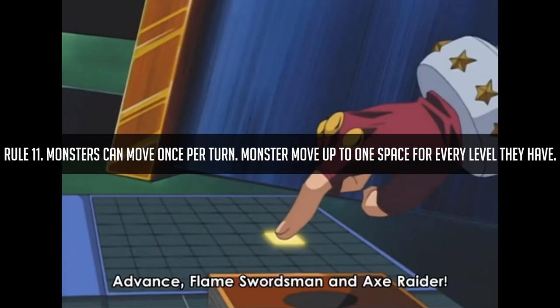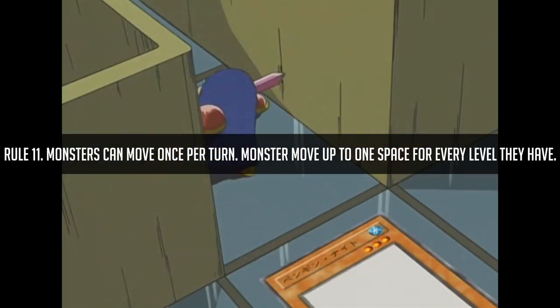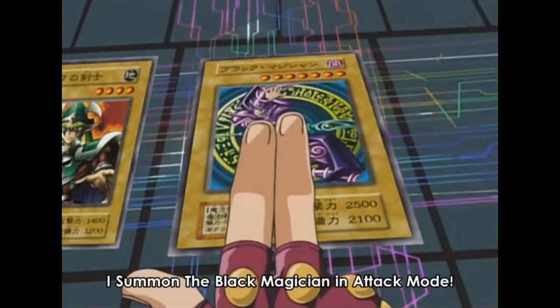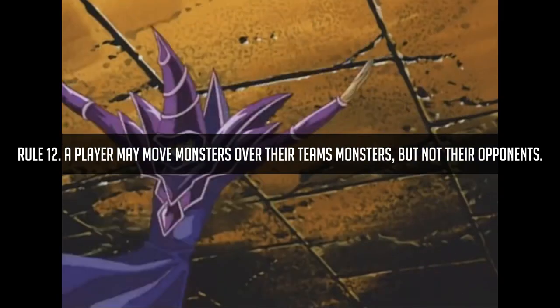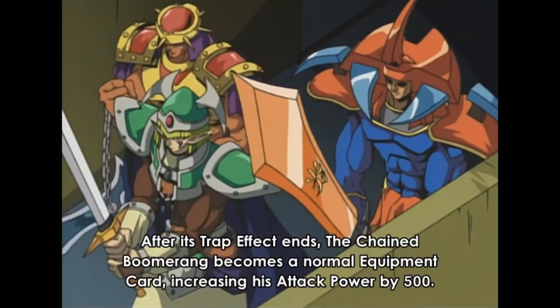Each monster can move once per turn, and can move up to one space for every level it has. For example, Fever Warrior, a level four monster, can move between one and four spaces, whereas Dark Magician, a level seven monster, can move between one and seven spaces — the more powerful the monster, the more spaces it can move. A player may move monsters over their own monsters, but not over an opponent's. You also can't move your teammate's monsters, though you can move your monsters into a space occupied by one of your teammate's monsters if needed.